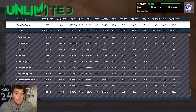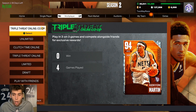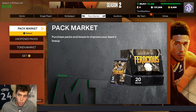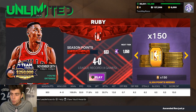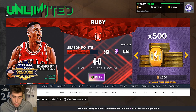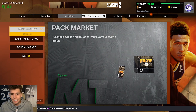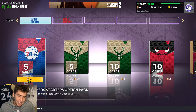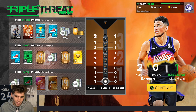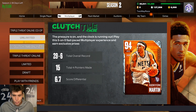For me, it's MyTeam Unlimited — that's where I grind the most, and it's an easy centerpiece to get as well. Before you know it, between Triple Threat Co-op, Clutch Time Offline, and Unlimited, you can work your way up. If your favorite mode is MyTeam Unlimited, you get the centerpiece and then maybe grind a few extra for tokens, and by the time you get 1,500 tokens you might be in position for another centerpiece.